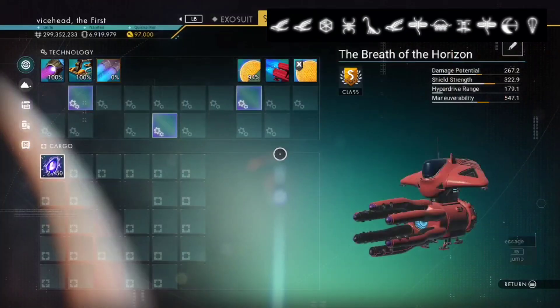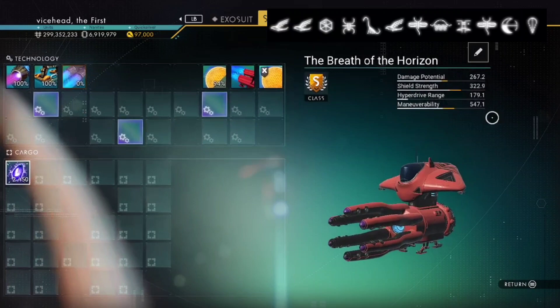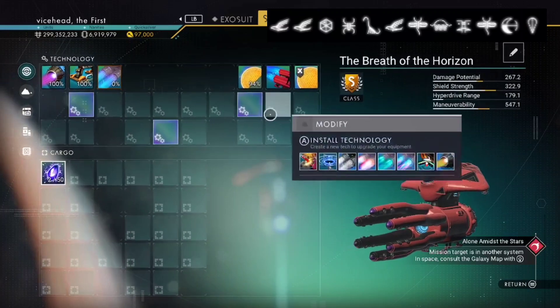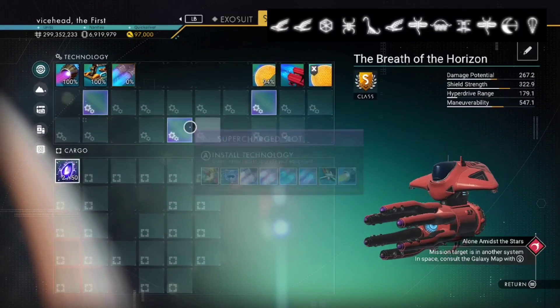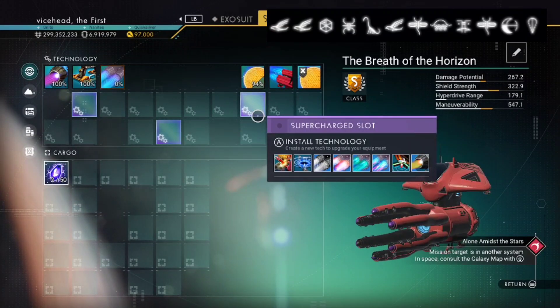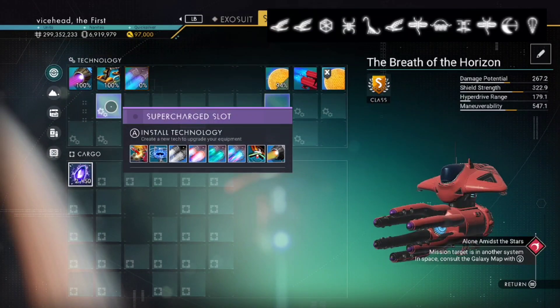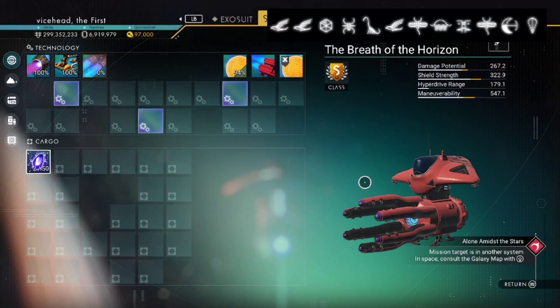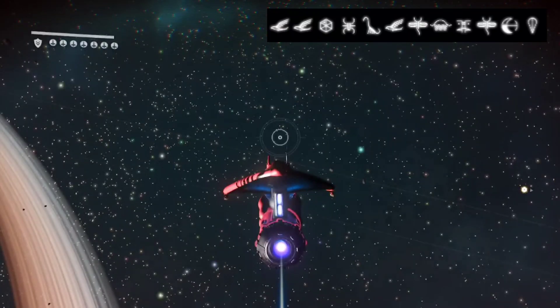Quickly having a look at the stats - maneuverability is really really high. You'll be able to get some proper good maneuverability, like a zigzag layout. You'll be able to get two maneuverability slots and possibly put your hyperdrive there, or do it the opposite way around - get high maneuverability and high hyperdrive. That's awesome.